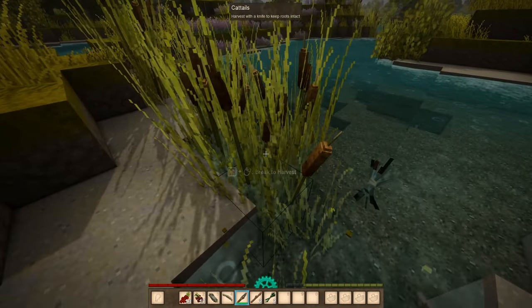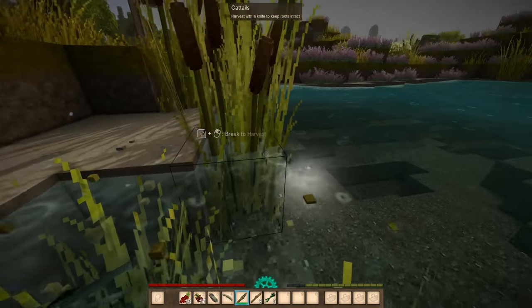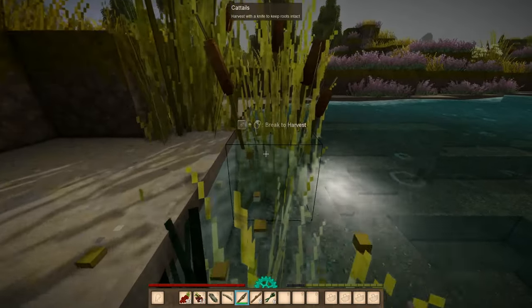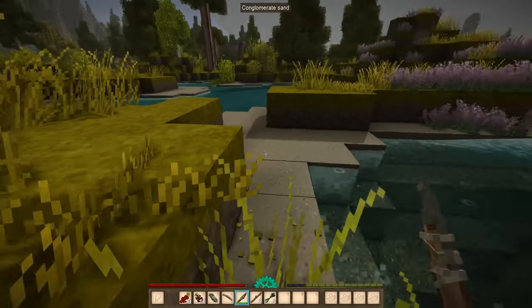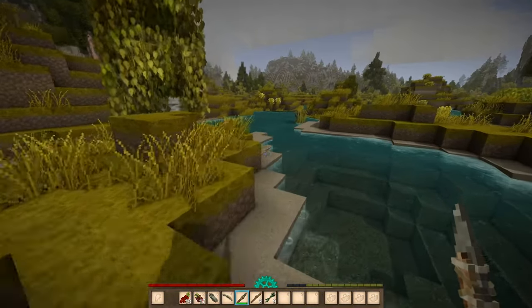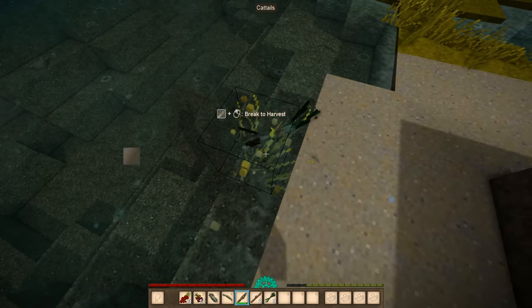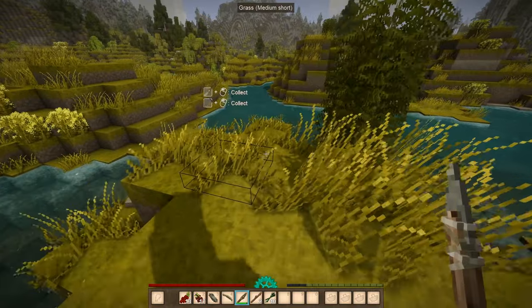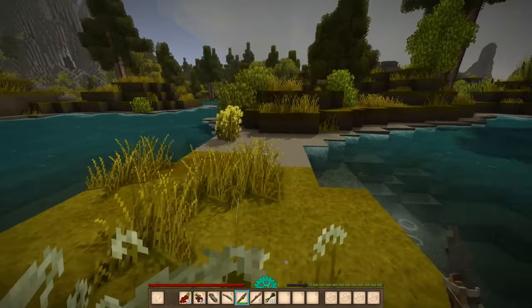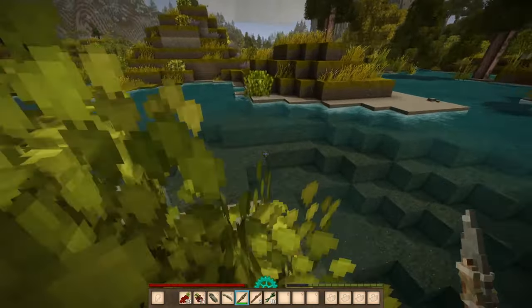Now what I'm looking for is 64 cattails — unless they changed the recipe. 64 cattails will give me four hand baskets for my inventory, plus 24 cattails for storage, which gives me eight slots of storage I can put down somewhere. Let's just go through this area, or maybe head over to the trader. Oh, there's some cattails there.